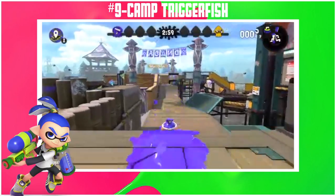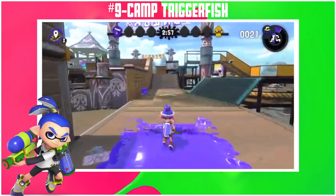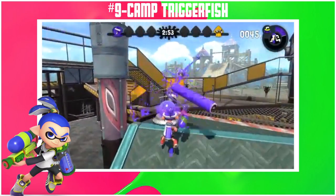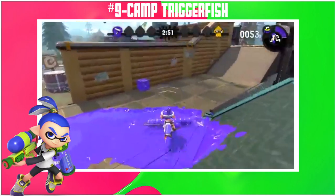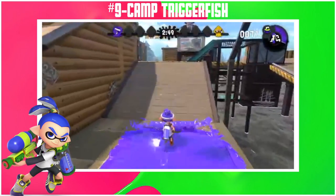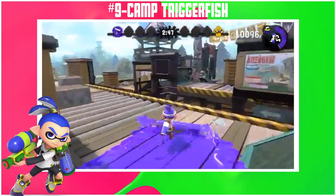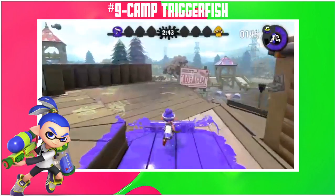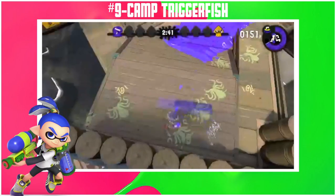Visuals are pretty good, 6 out of 10. Camp Triggerfish has a very good system and uses the layout very well, giving it a 10 out of 10. Visuals are 8 out of 10. Splat zones is my favorite here, 11 out of 10 — because the two zones are split up and if you have the right weapons you can stay at your side and defend while also splatting the other one. Rainmaker solid 7 out of 10. Tower control and clam blitz are messes, 7 out of 10. Turf war is more functional here than on other maps, 6 out of 10.